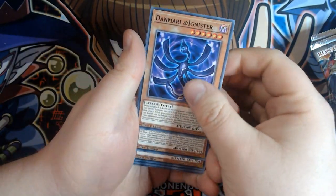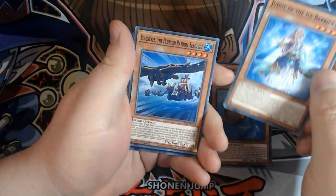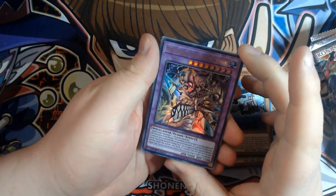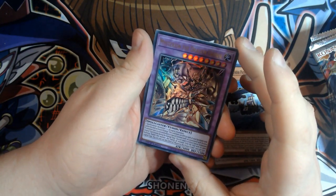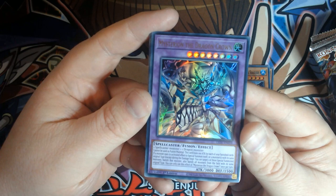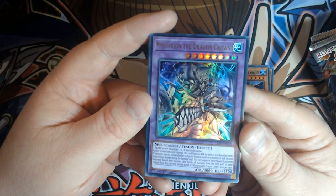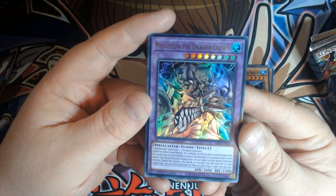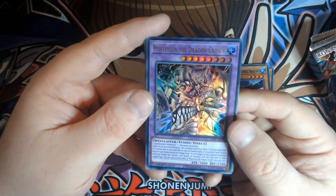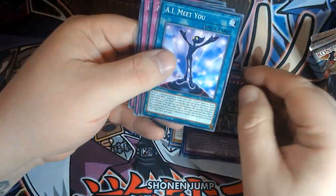Danmari Ignista. Judge of the Ice Barrier. Black Eyes the Plunder Patrol Sea Guide. Mysterion the Dragon Crown — one Spellcaster plus one Dragon monster. Cannot be used as fusion material. This card loses 100 attack for each of your banished cards. If a monster uses its activated effect to special summon itself or monsters with the same original type, except during the damage step, you can target one of those special summoned monsters and banish it, along with all monsters on the field with the same original type. That's kind of broken actually — really, really cool, and the artwork looks absolutely insane.